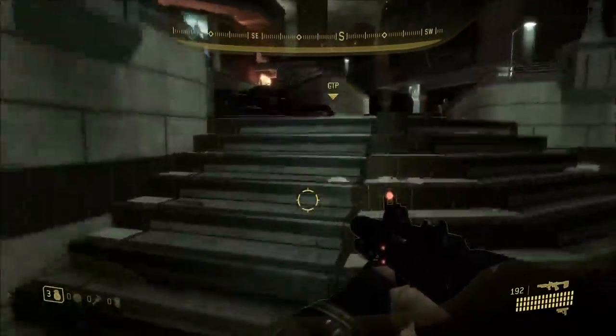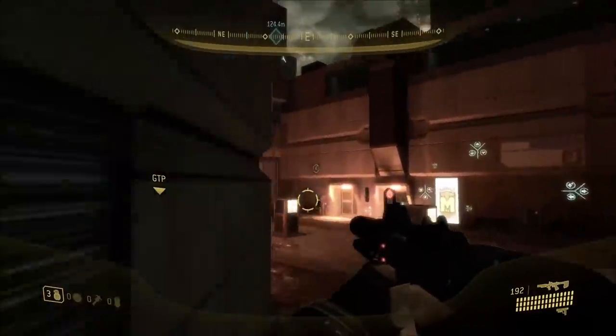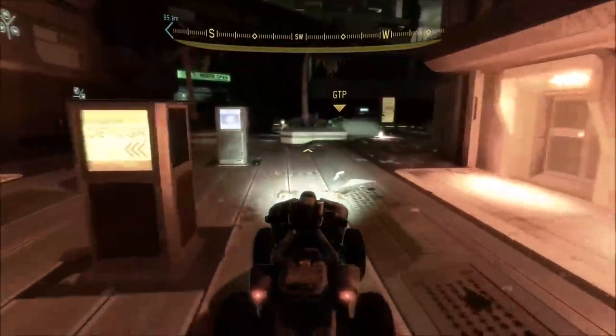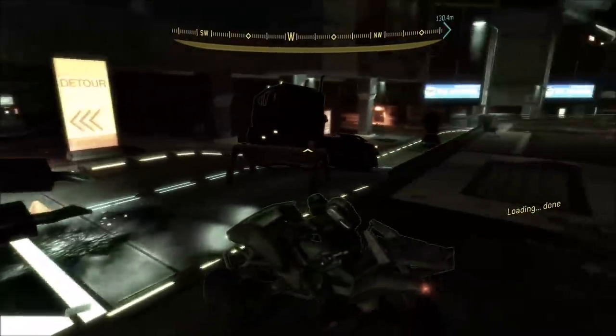Starting on Mombasa Streets on MCC, if you set up the open streets where all the supply caches are unlocked, make your way to the first supply cache with the mongoose on it, and then make your way to whichever drop pod you want to get into.